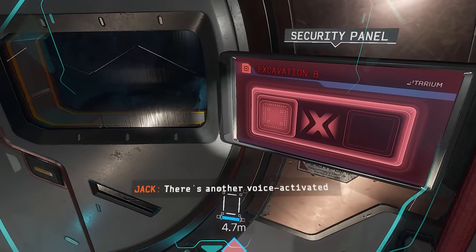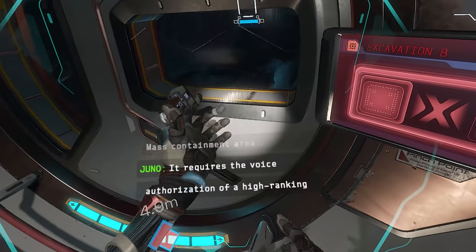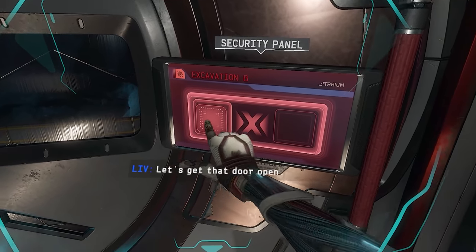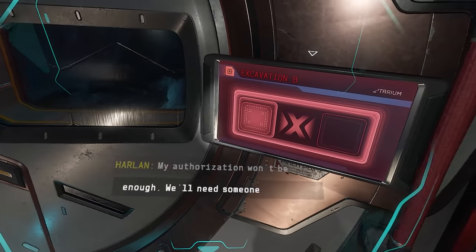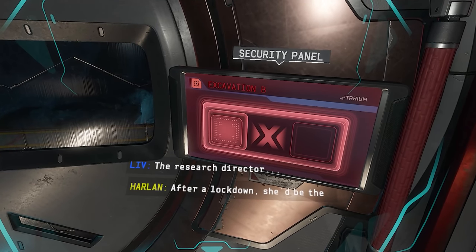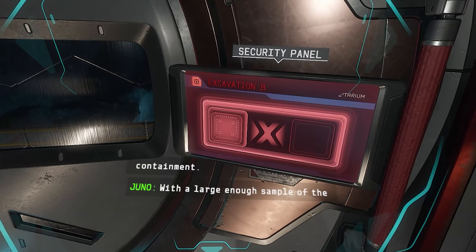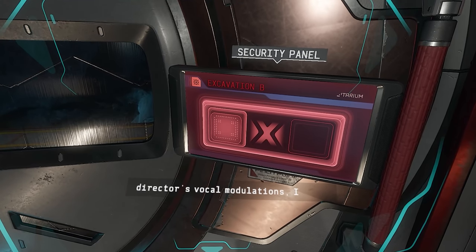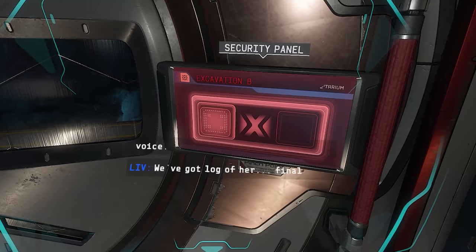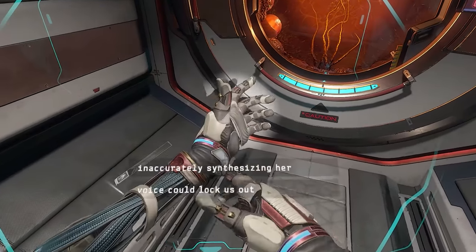There's another voice-activated control panel here — additional security for the biomass containment area. It requires the voice authorization of a high-ranking official. Well, we've got Dr. Harlan, right? Let's get that door open. My authorization won't be enough. Wait, what? We'll need someone with higher clearance. Then who? The research director. After a lockdown, she'd be the only one able to enter containment. With a large enough sample of the director's vocal modulations, I should be able to synthesize her voice. We've got a log of her a few moments ago. That's not enough — accurately synthesizing her voice could lock us out permanently. We need more vocal data.